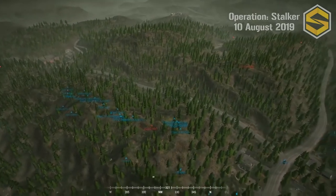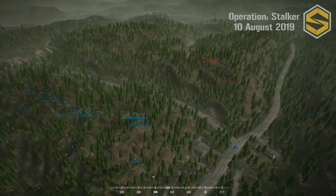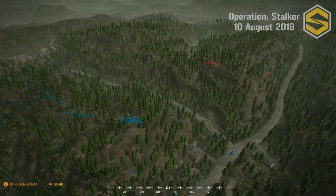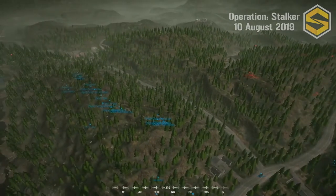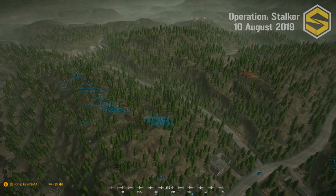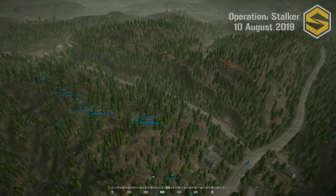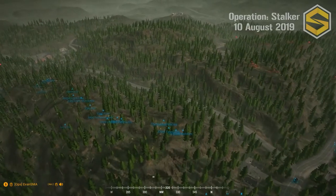The militia are going big — those are going to be free points since there are no contesting Russian forces nearby. This is a tough map if you don't have visibility. Squad Four for militia just called out vehicles on the south side of the river — they're actually a lot closer than he thinks. Evan is calling out something similar.